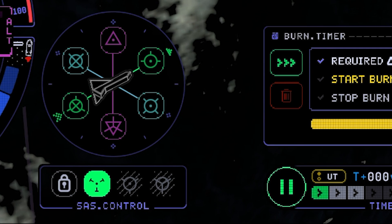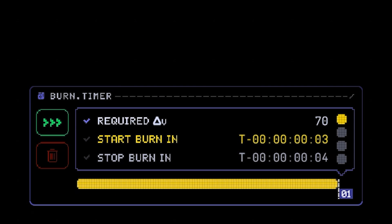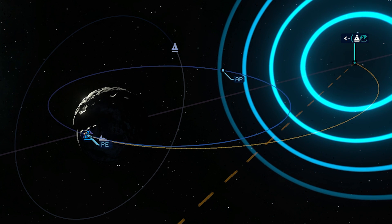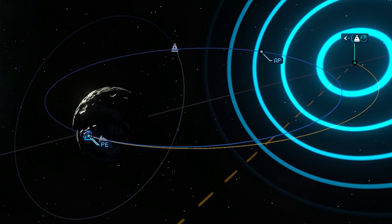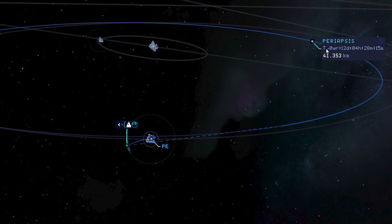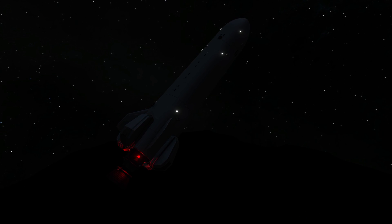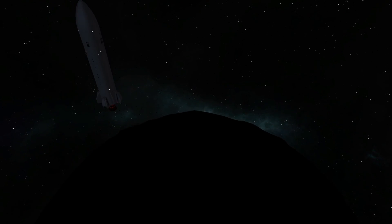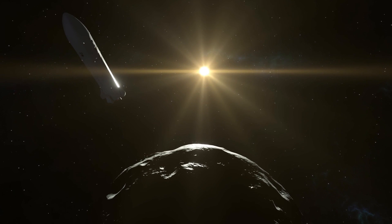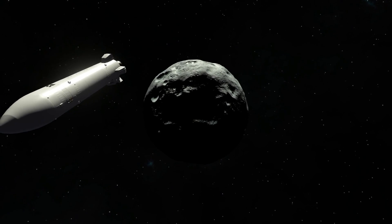Please head for our prograde for now. And also align ourselves while we are at it. Get ready for the first burn. Let's go - get ourselves back into deep space. And we have an exit. Let's wait until we are a little bit away from the moon; I just feel more secure when flying like this. Say goodbye to our precious Minmus. Don't worry, we will come back very soon.